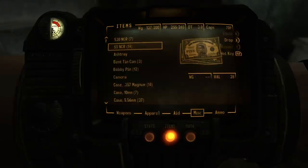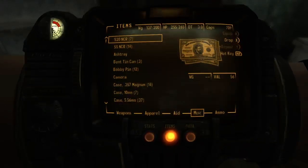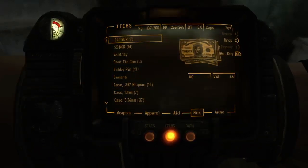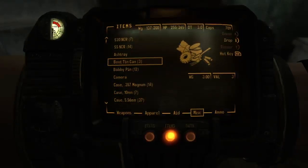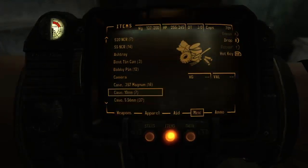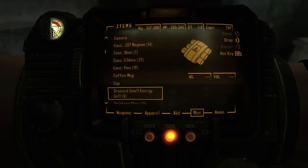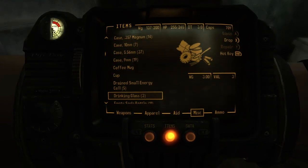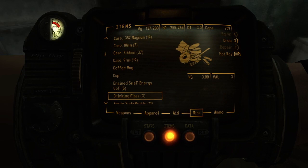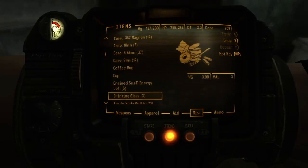This might need to be used somewhere. For 50 to $5 NCR and $20 NCR. We have a burnt toy car — I have three of those. We have a lot of ammo casings and empty energy cells — that doesn't weigh anything, so that's good. Drinking glasses weigh a lot and have no real value, so let's get rid of those.